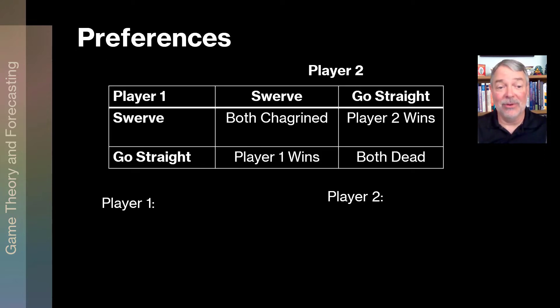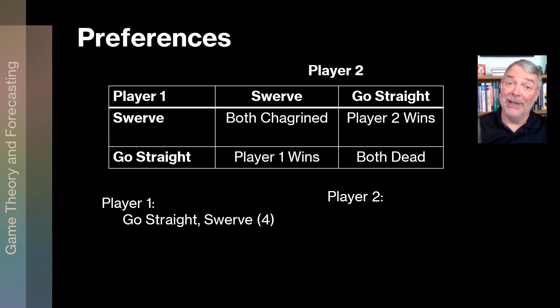Now, what are the preferences over these outcomes? With games, we look at the outcomes and ask what the players' preferences are. In a generic game like this, we make assumptions based on the stylization. We assign numbers to each outcome, with higher numbers being more preferred. Player one's most preferred outcome would be the one where player one went straight and player two swerved — player one wins — so we give that a four.